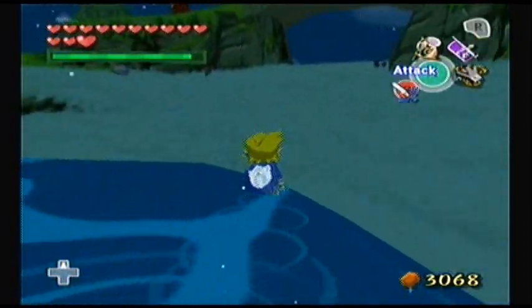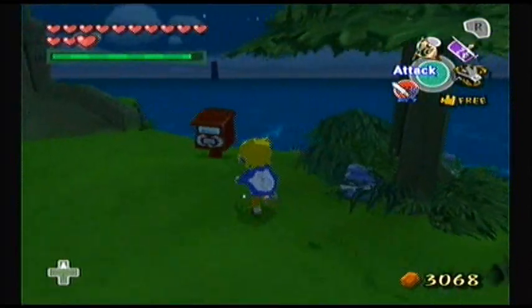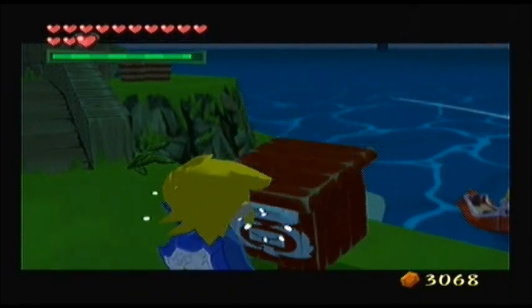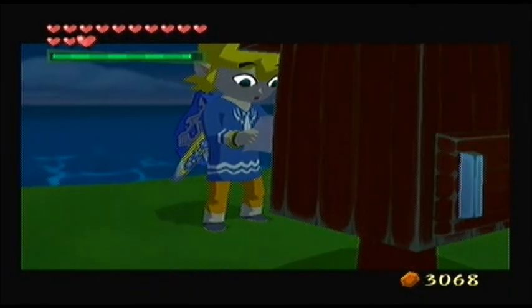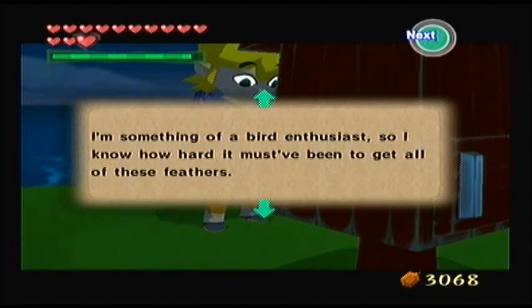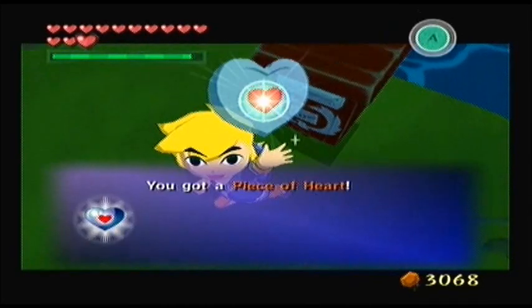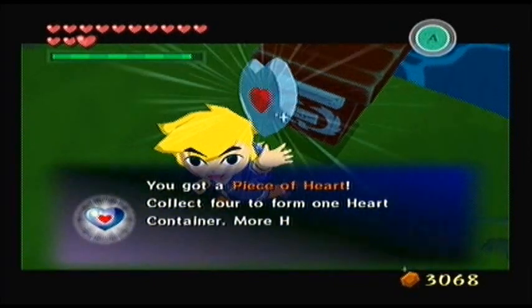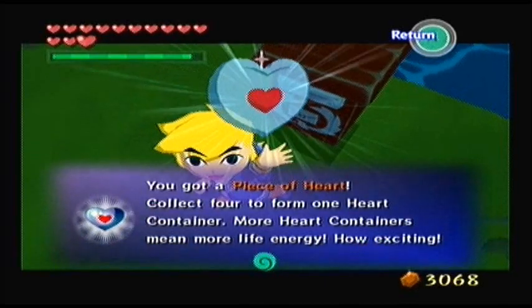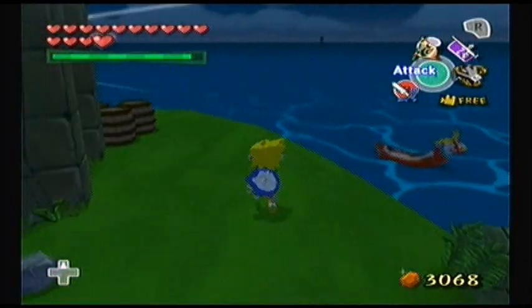Let's take a trip to this island and see what kind of minigames we've got. We also have mail, which we haven't gotten in a long time — hopefully it's something good. Apparently someone recently received some gold-blown feathers from her boyfriend who mentioned you. I thought she would give you something — I do believe she sends you a piece of heart. So if you give her boyfriend the 20 golden feathers, he will give you an orange rupee, and then if you get the letter from her, she will give you a piece of heart. Definitely worth it.